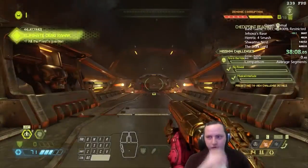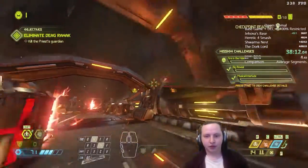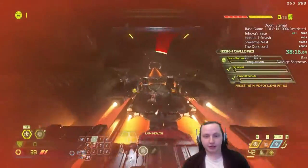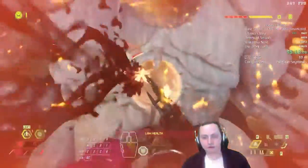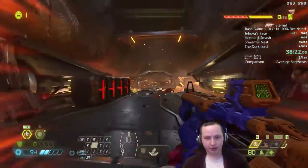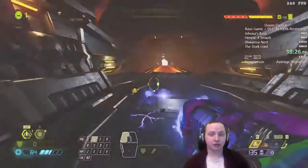Now we're on to Doom Hunter Base — the fourth level, and debatably the start of the run. A lot of our movement tech was locked until now. Now that we have our meat hook, dashes, and everything, we essentially have the freedom to do a lot of cool tricks. After the mini train section combat, we're approaching the base.